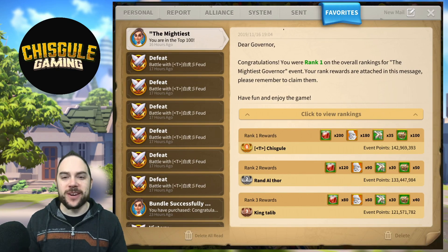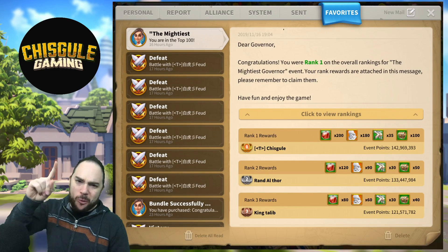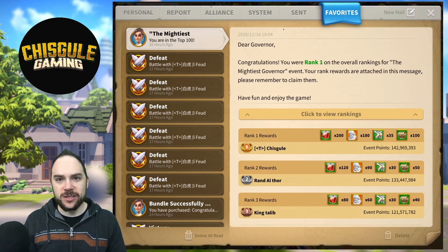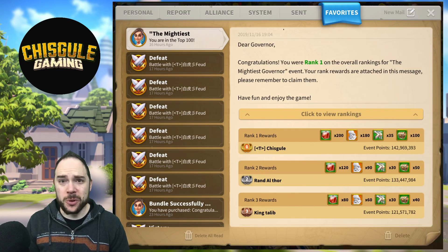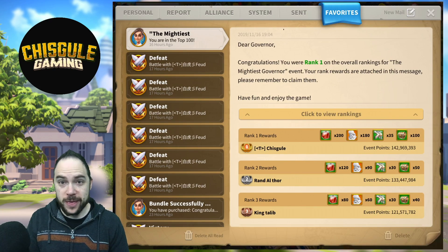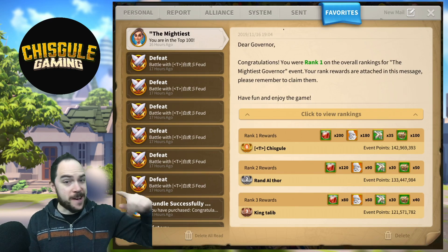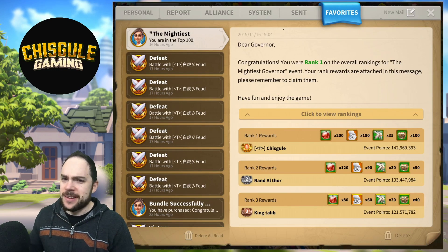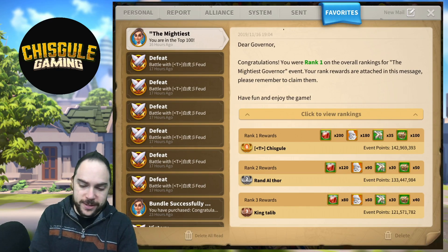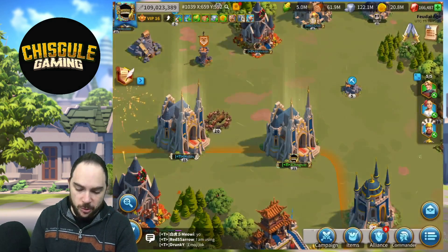What is going on? Governor Shiskel here, and today we picked up number one in the Mighty Governor for Attila. We're going to unlock him, start to skill him up, and then take him for a spin on the battlefield so you can see what his skills look like. If you like Rise of Kingdoms videos where we unlock the latest commanders, you should like and subscribe, because we've got almost every single commander unlocked and we are a sponsored creator with Rise of Kingdoms. Let's get right into it.